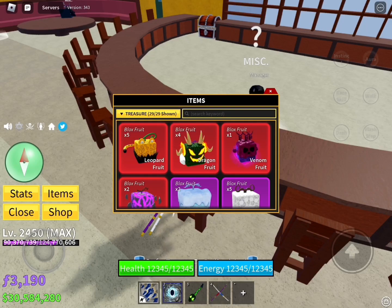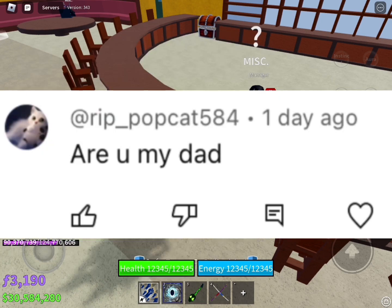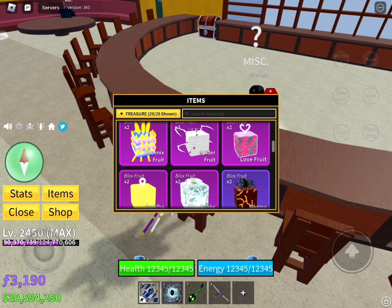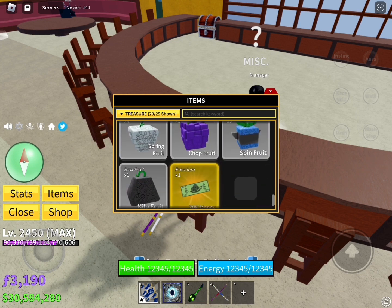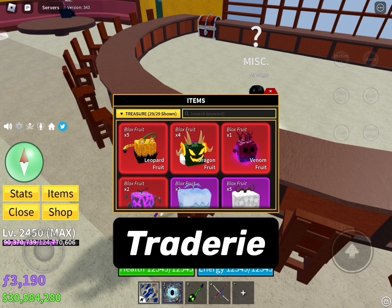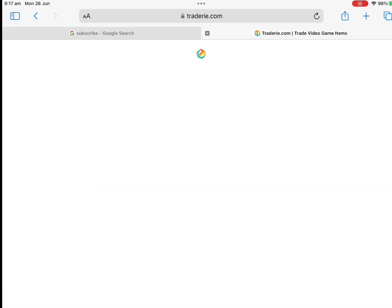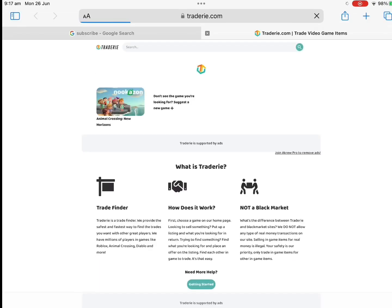Since people are asking how I got all these fruits, I have decided to tell you how to get your green fruit or any tradable item in popular Roblox games. What allows you to do this is Tradery, a free to use website that allows you to find people to trade with. Go on any browser, search Tradery.com, and you will find a huge list of Roblox games.